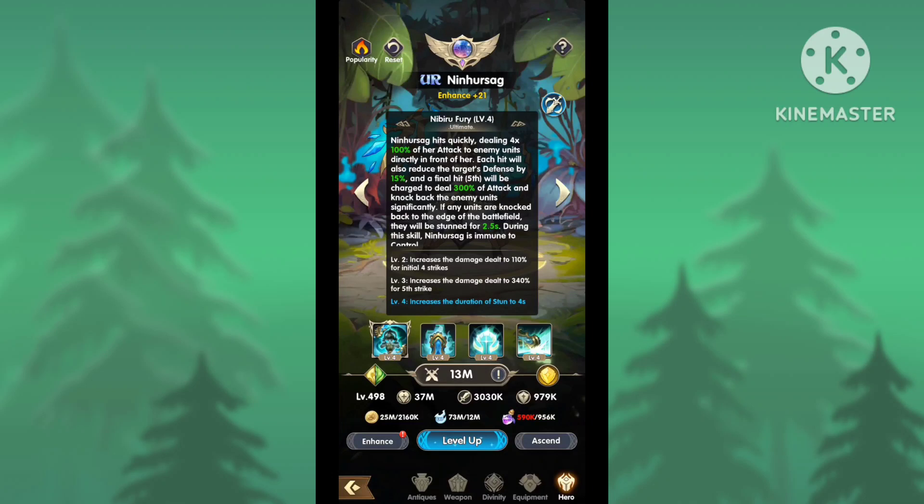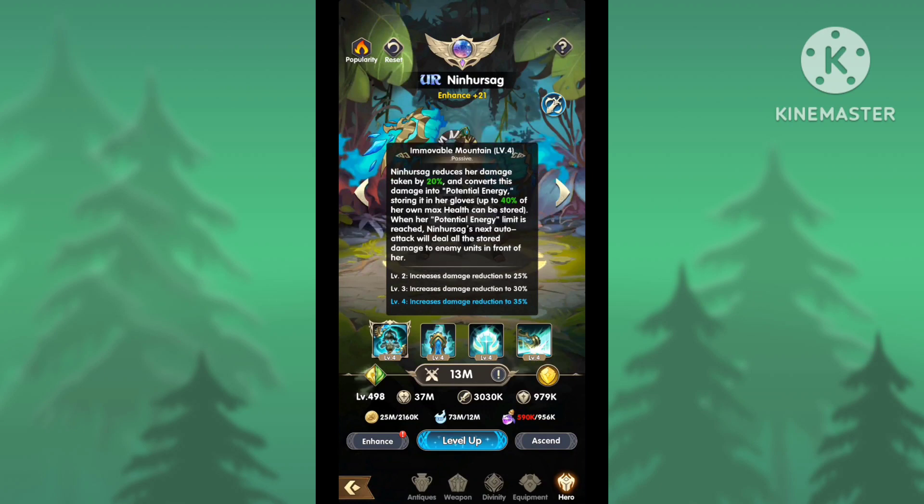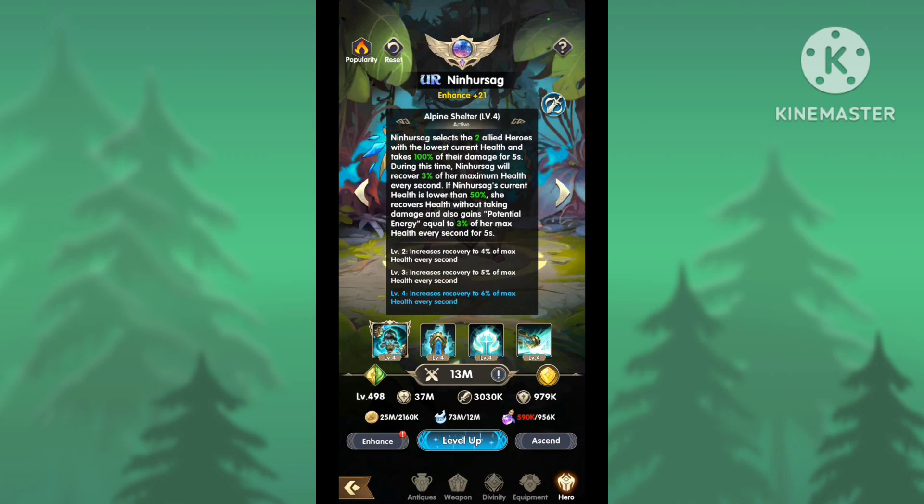Her ultimate is called Nibiru Fury. It deals five hits — the first four do 100% of her attack, and the fifth does 300%, for 700% total. With upgrades, they go to 110% and 340% respectively, bringing the total up to 770%. Each hit reduces the enemy's defense by 15%, and their defense is reduced for 5, 7, or 10 seconds.